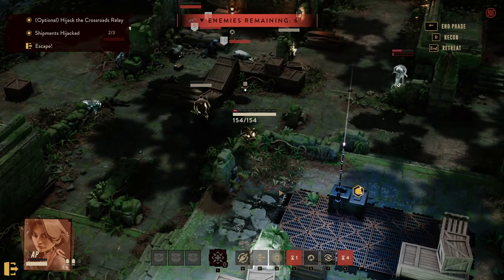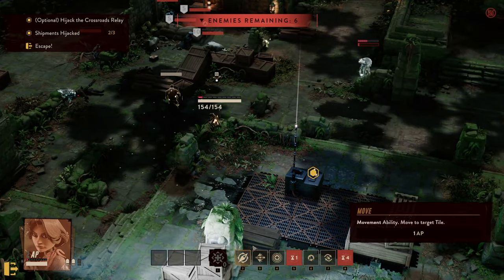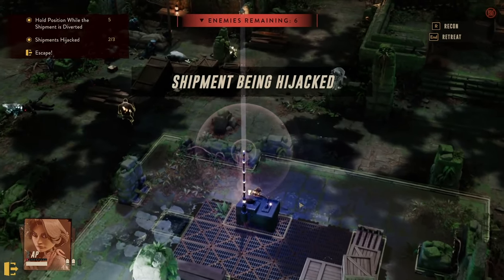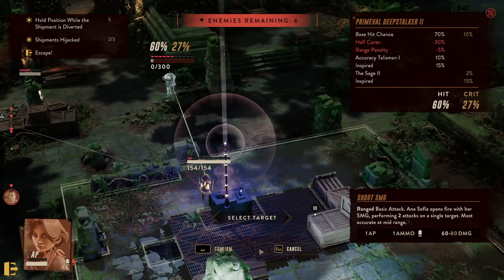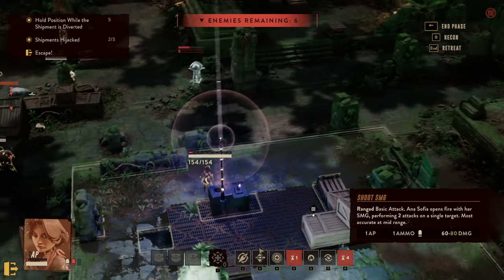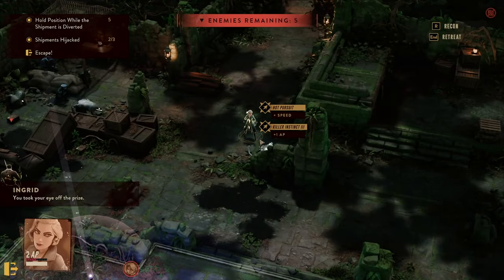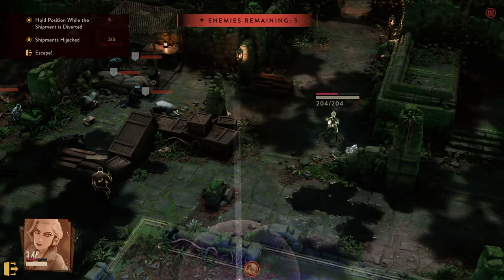The Dazed debuff takes one action away from the enemy, and the king of all crowd controls — Knockdown — requires the enemy to take two turns to stand up and do nothing else. Complete disabling of an enemy. I would highly recommend thinking about how you can apply crowd control in your party composition because they are really, really good.